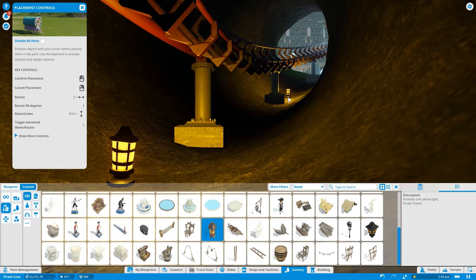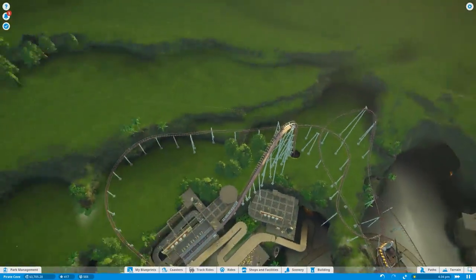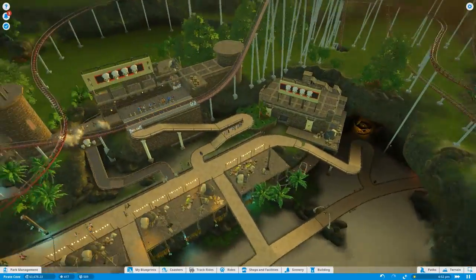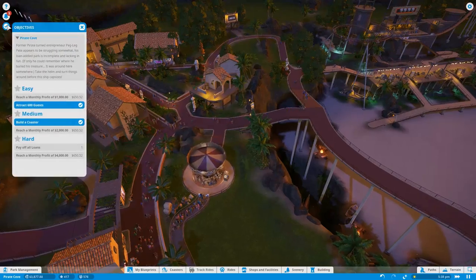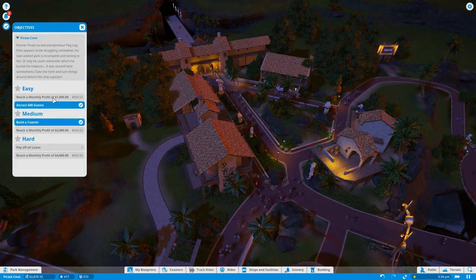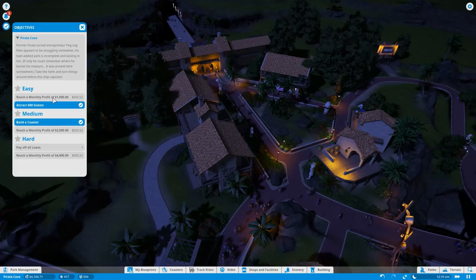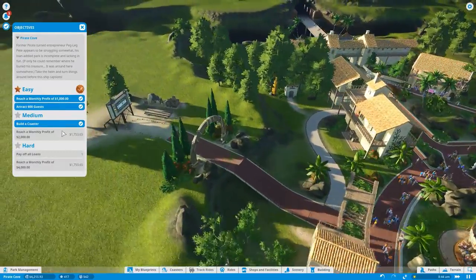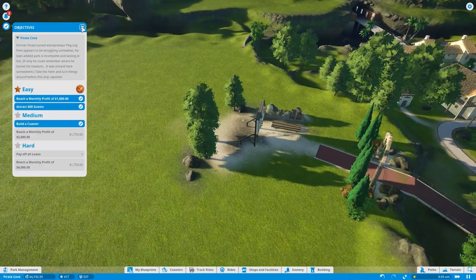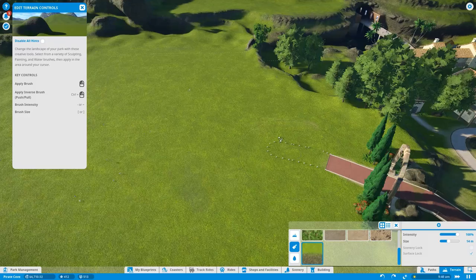I always press space to go up like a jump. I was just looking for some lighting in there. If this wasn't a scenario and was just sandbox, I'd spend half an hour on that tunnel alone, but we don't have the time or money. Money is going up — our objectives say reach a monthly profit of 1,000 and I think we're almost about to hit that. At the end of this day we'll get that done. We've got the medium build-a-coaster done, and we need to pay off all the loans and reach a monthly profit. Look — there is our first objective: Pirate Cove done!